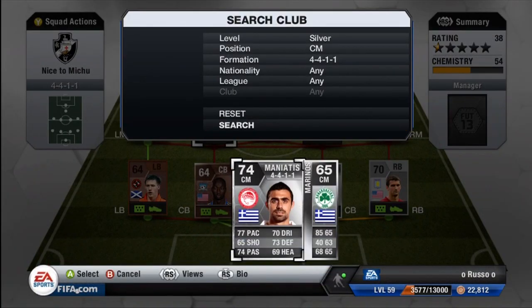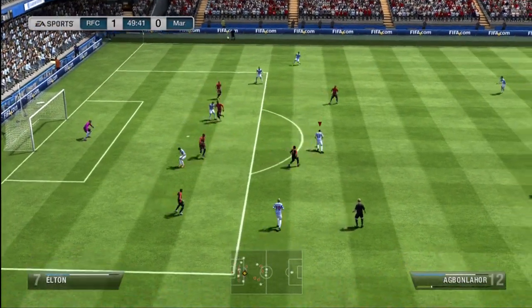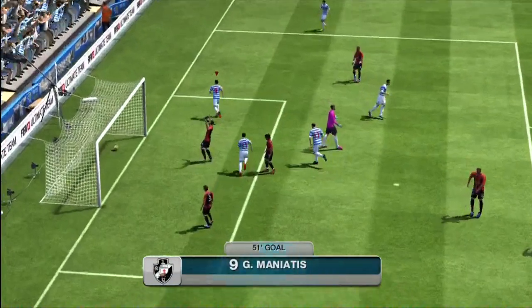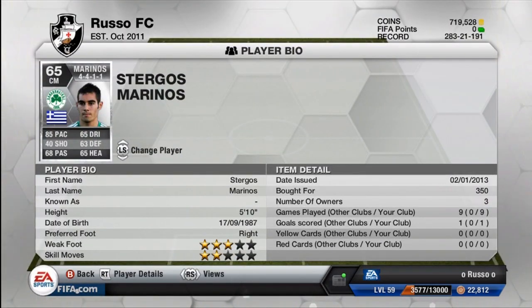Moving on to the first CM, we do have Giannis Maniatis from the Greek league — 77 pace, 70 dribbling, 65 shooting, 73 defense, 74 passing, and 69 heading. Imagine this guy as a CDM — 77 pace and 73 defense as a CDM is just really unheard of, especially from an off-league, off-nationality player. He did actually score a goal for me and he's a very good player. He gives links to the other two Greek men that I have, which gives you a hint as to who's playing center forward.